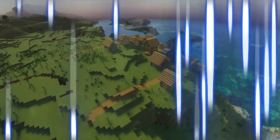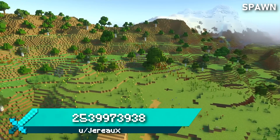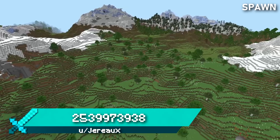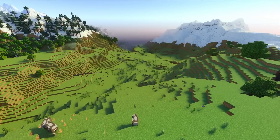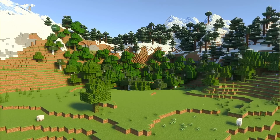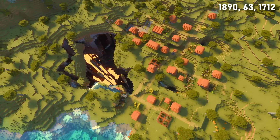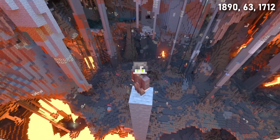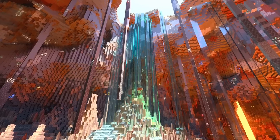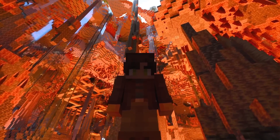Seed 18 spawns you next to a seaside village with a shipwreck, mountain cliffs, and a beautiful flower forest slope. I love this spawn so much — it's so pleasing on the eye. Over the flowers in the valley you'll see some really nice plains for building; this spot right here is ready-made for your starter house. Head to the savannah village where you'll find a truly spectacular exposed cave featuring stone pillars, waterfalls, lava lakes, and even an exposed mine shaft.